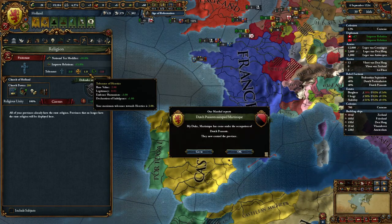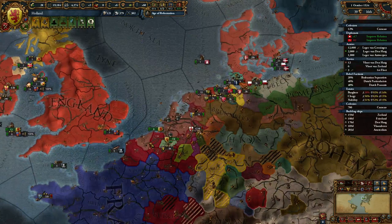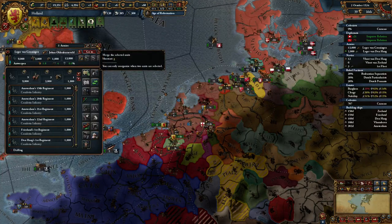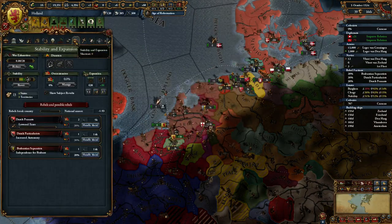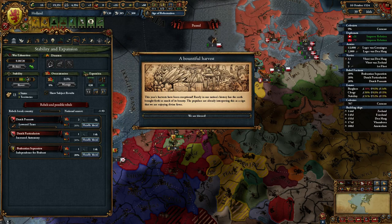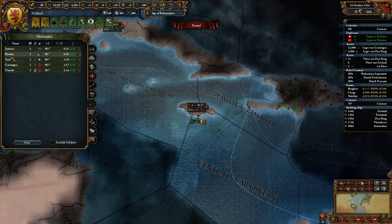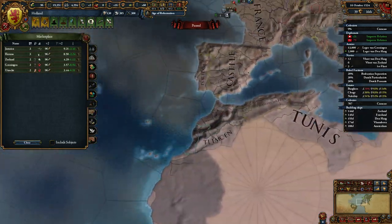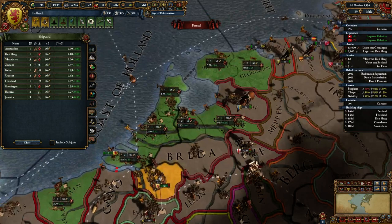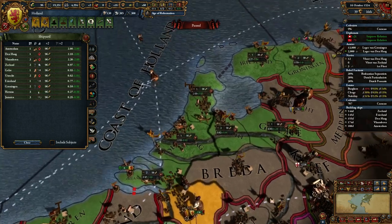66 — one more and we would actually be tolerant of heretics, which in some ways we don't actually want, because otherwise they'll start popping up in our land, although they won't hurt our religious unity too much. We'll take the prestige. We'll take the 80 ducats. We'll start the exploration, and I suppose at some point it makes sense to put marketplaces in every single one of my provinces, but for now we're going to put in a shipyard somewhere.